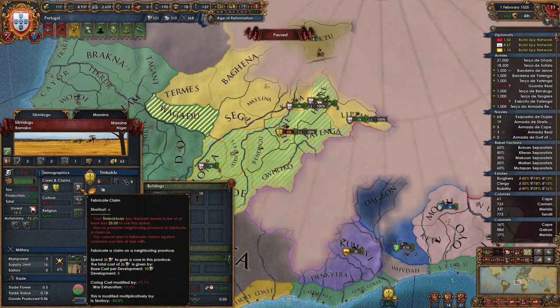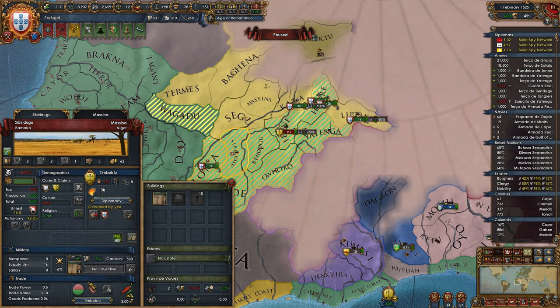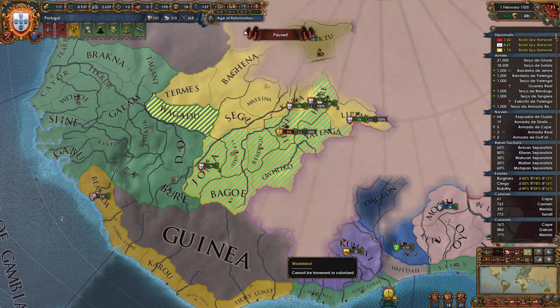If you don't have enough trade power to fabricate, this button should just send a diplomat to go fabricate and build up a spy network on there. I can't help it — I can't play games anymore without voicing my thoughts on the way things should be.